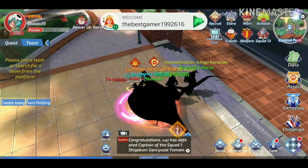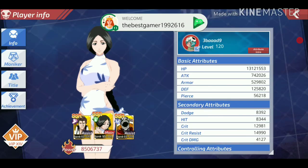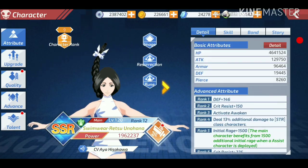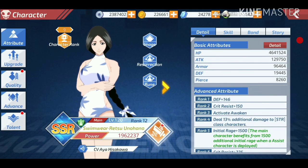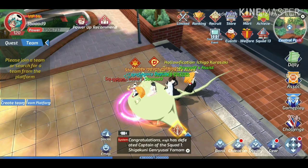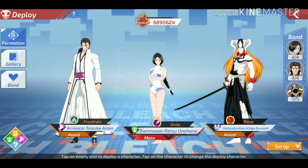My HP is now 13,000. Let me check the details of Red's abilities.